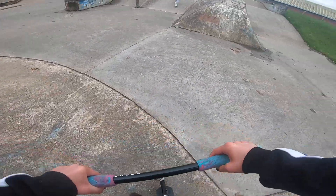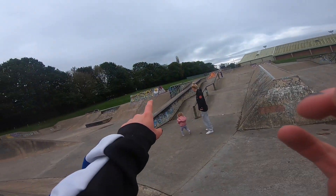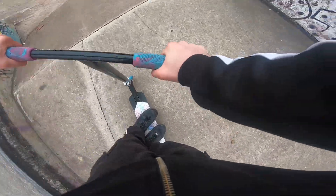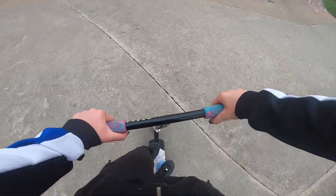Right, put the ledge up there. We'll do the hip on this side of the jersey and then chuck some over it. We managed to pull it — 50-50 to double whip. We'll hit this quarter here.